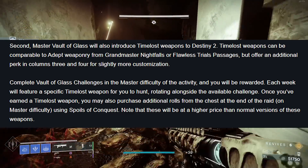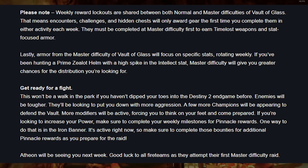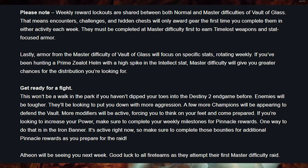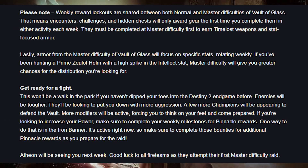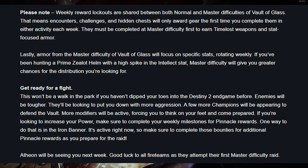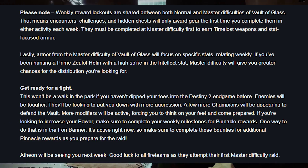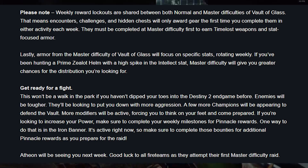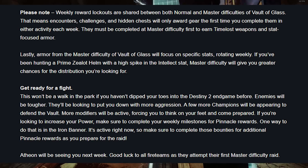Bungie is really nailing the loot grind inside of raids. Weekly reward lockouts are shared between both normal and master difficulties of Vault of Glass. That means encounters, challenges, and hidden chests will only award gear the first time you complete them in either activity each week. They must be completed at master difficulty first to earn Timelost weapons and stat-focused armors. Armor from master difficulty will focus on specific stats, rotating weekly.